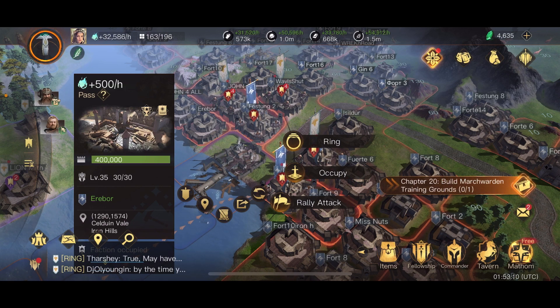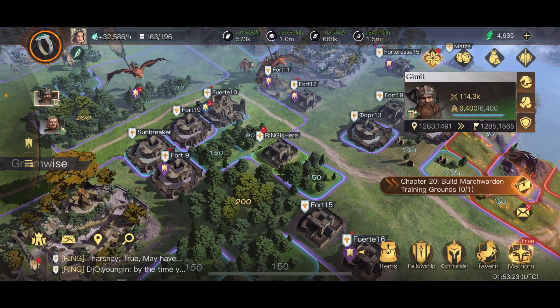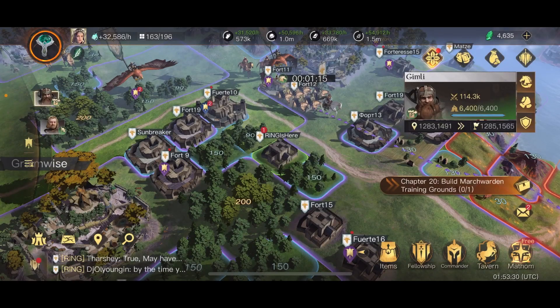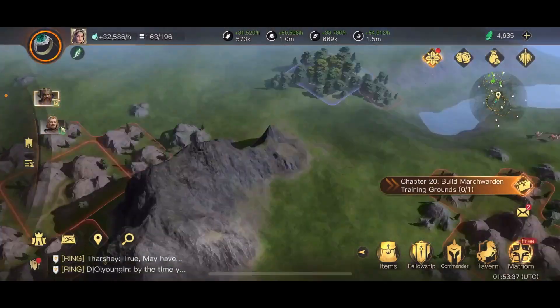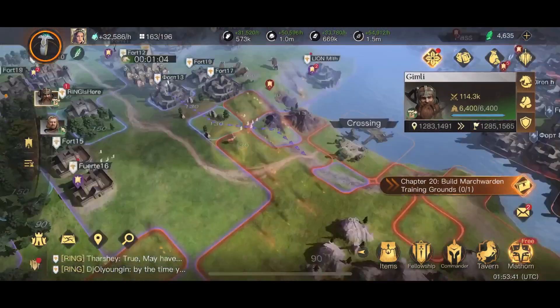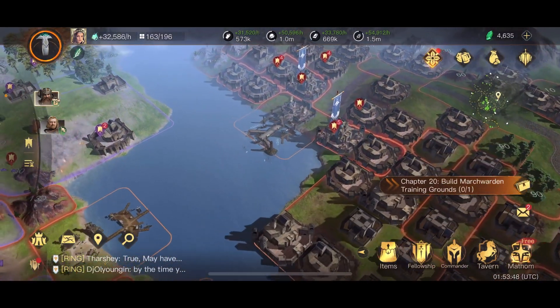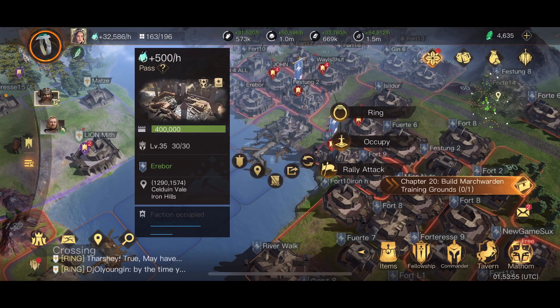You're probably thinking 400k siege isn't too bad - you could solo that. But they've changed siege significantly. If I look at my Gimli, who is my highest siege army, he now does a grand total of 666 siege. My Theoden does 200 siege. So on average let's say I can do 500 siege per hit - that means 20 hits for 10,000 siege, 200 hits for 100,000 siege, and 800 hits total just to take that one critical crossing.